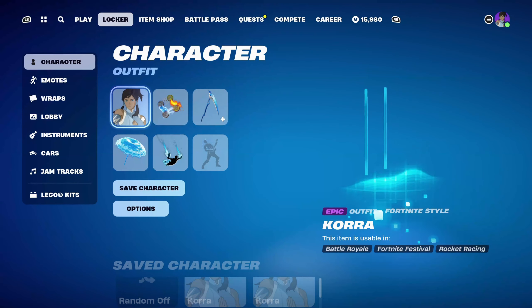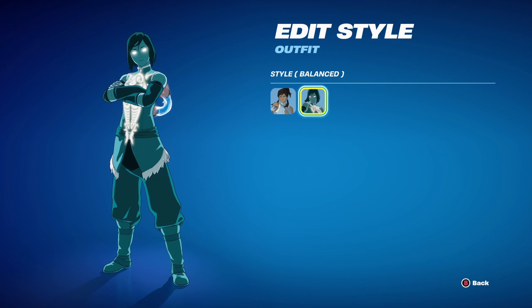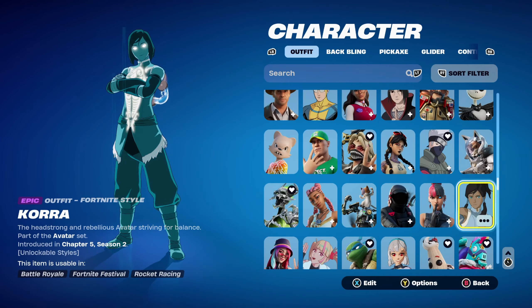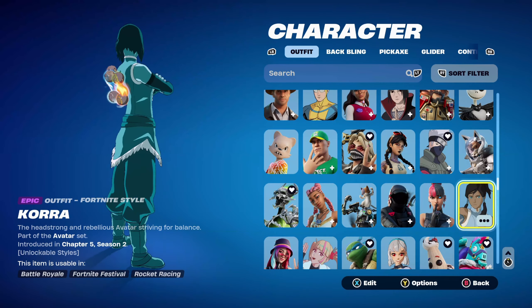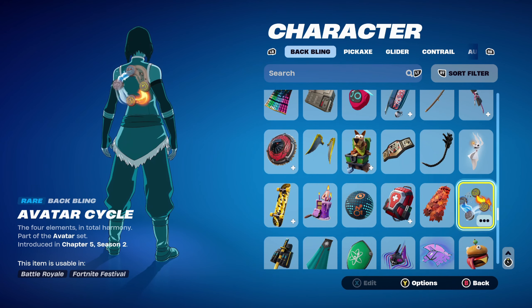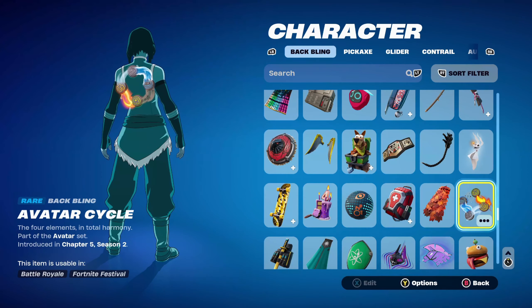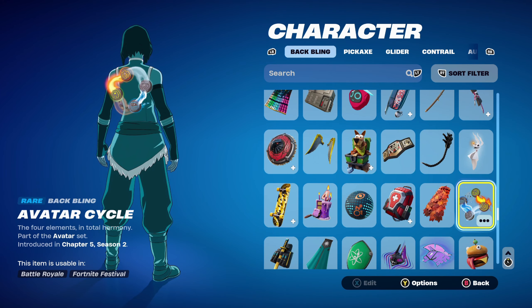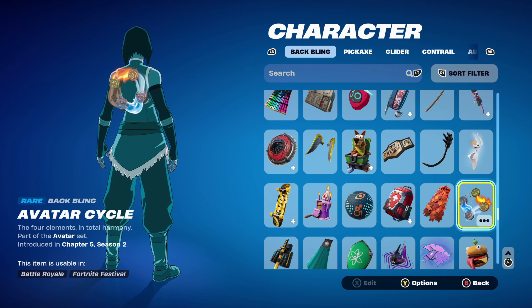Combo 6 is the first combo for the second style, which is Balanced. As I mentioned, you get this for completing quests on page 2. It has a nice blue and white design. The Back Bling is Korra's Back Bling, the Avatar Cycle, part of the Avatar set introduced in Chapter 5 Season 2. It has all the different elements — water, earth, fire and air. A pretty cool Back Bling that works very nicely with this style.